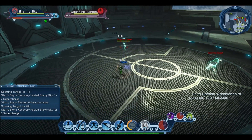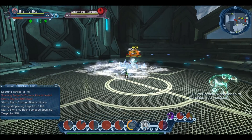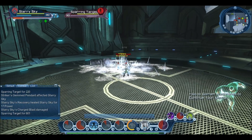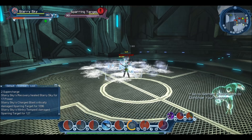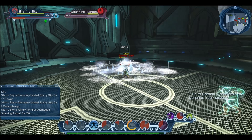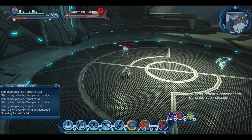Let's just do the rotation one more time. As you can see for yourself, the Sparring Target is just getting destroyed. We get Chill Armor really quick, so that's a 50% damage modifier, and we're just doing a lot of fast damage.